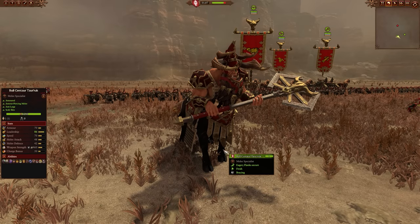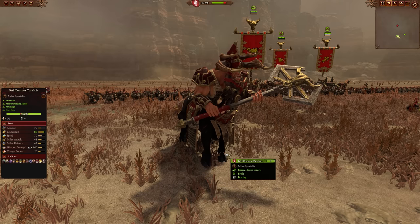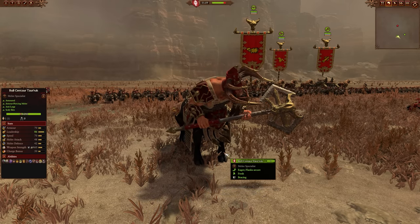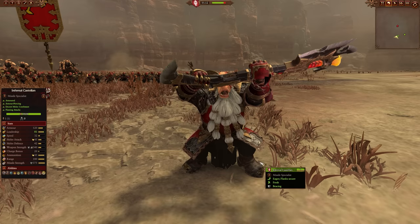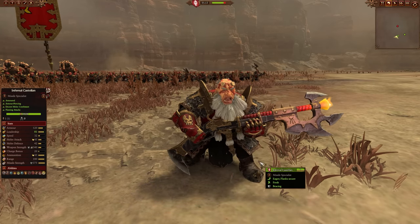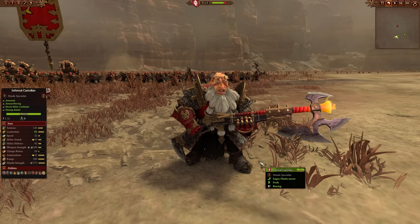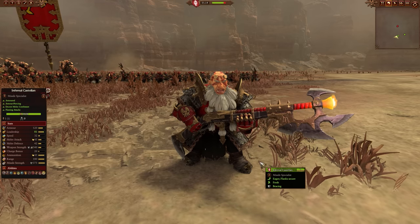You've also got the Bull Centaur Toruk, who can be good against single entities — maybe lords and heroes specifically — especially if he's protecting another lord or hero. And the Infernal Castellan can also play the anti-large role. His anti-large melee attack bonus is only five, so it's fairly pointless, but he does have a strong missile attack good for shooting down single entities or flying units especially. So some solid options, just very expensive.